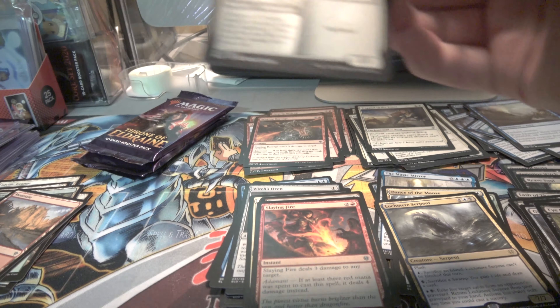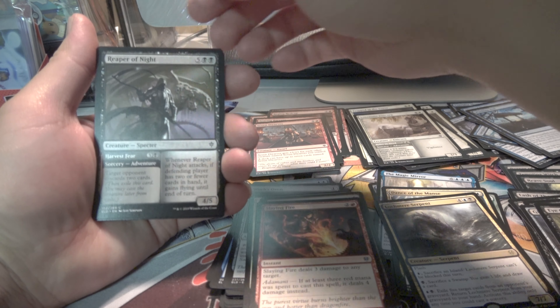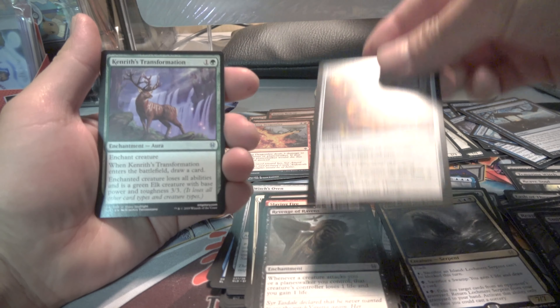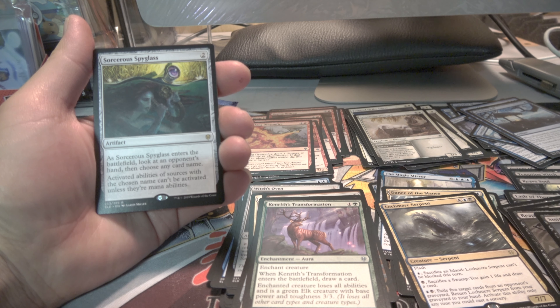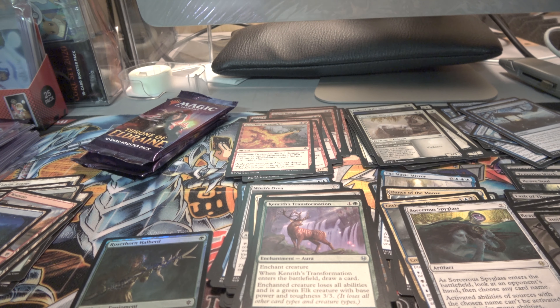About 8 minutes to go. Looks like I have two foils in the back but we'll have to find out. White. Blue. Red. Black. Green. Black. Green. Artifact. Red uncommon. Artifact. I've seen this card before — look at your opponent's hand, then choose any card named actively. Oh okay, nice. How come this is not gold? That's okay, I still like it anyways.